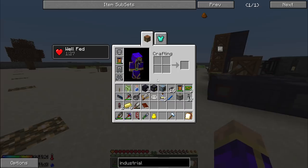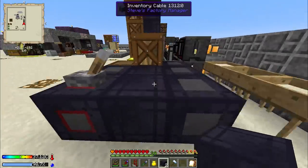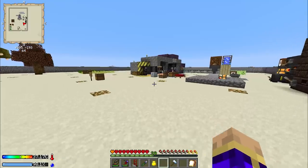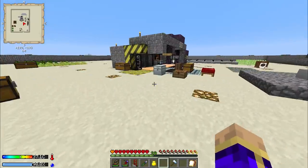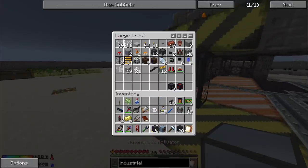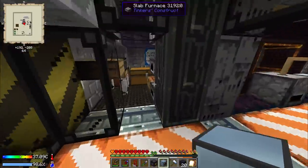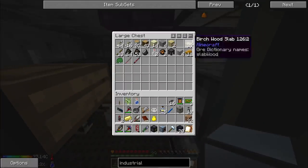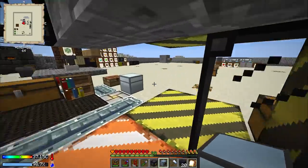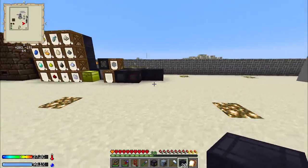I'm going to be extending this inventory manager - the Steve's Factory Manager - that I have running my sieving operation. I actually need a couple more inventory cables to do this the way I'd really like. I'm also going to want a large quantity of sticks, so we'll take what planks we have with us, and what sticks we have, and a pile of logs just in case.